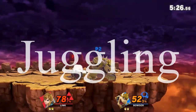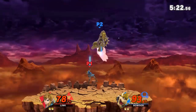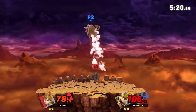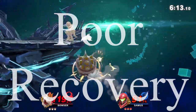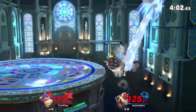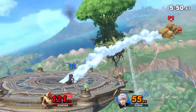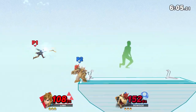You wouldn't think Bowser could get juggled given his down air and Bowser Bomb, but there are characters with strong, long-lasting up airs who can beat them both. Bowser's recovery has decent horizontal movement but poor vertical movement, and the Whirling Fortress can hit you if you're not careful off the ledge. But if you've got a powerful dunk, have fun beating Bowser.